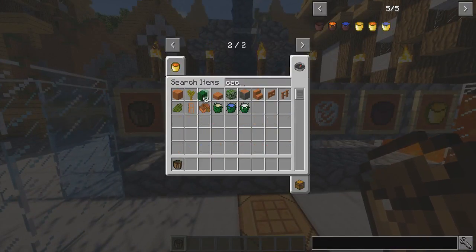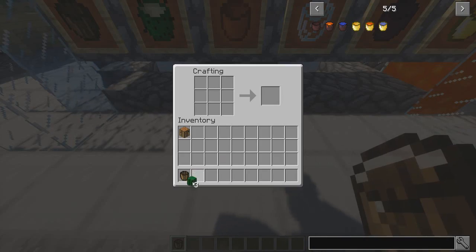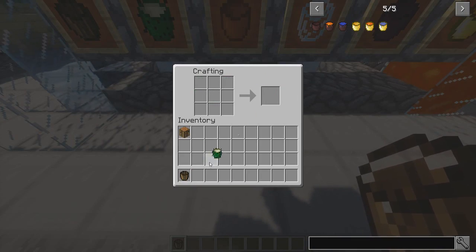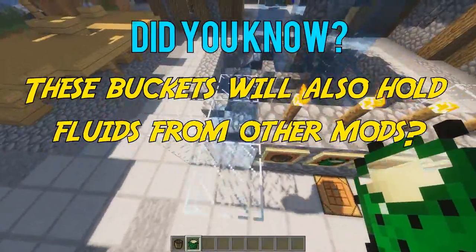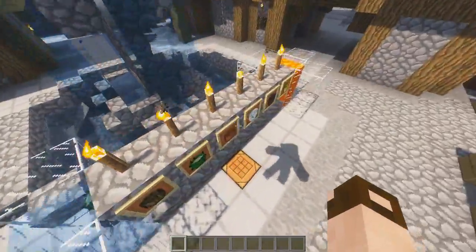I'll show you how to do the cactus one — it's a bit of a strange one. I'm assuming it's just three cactus. There we go, that's how you do it. So we can use this cactus bucket and throw it in there, along with the wooden one, because I want to show you the glass one.